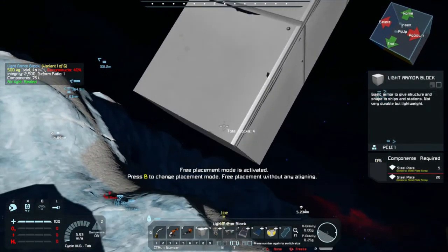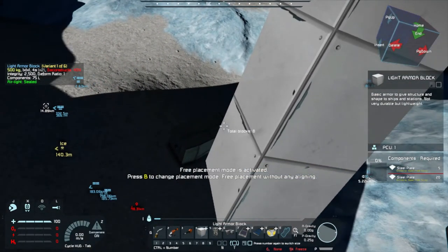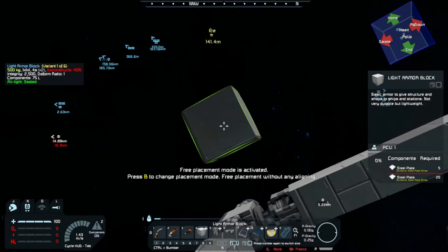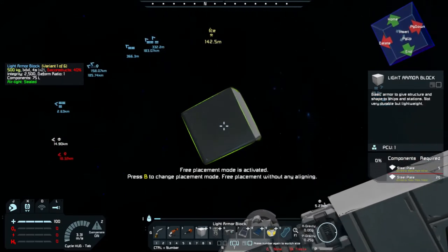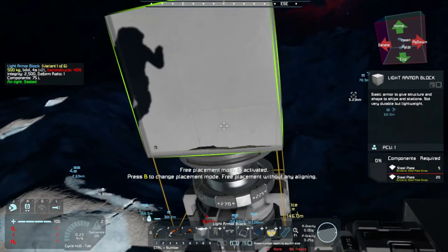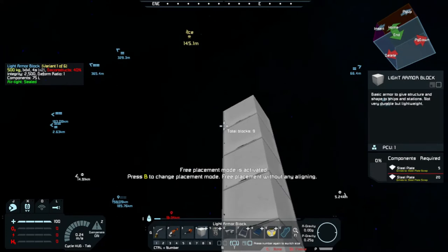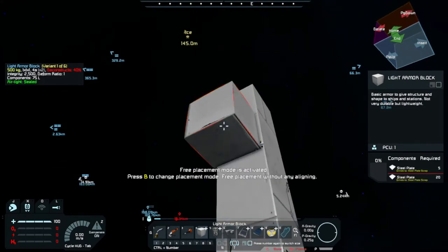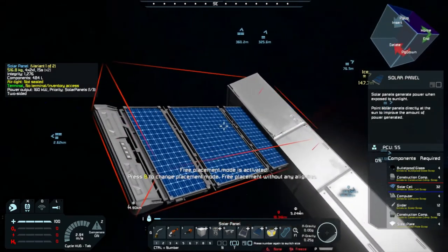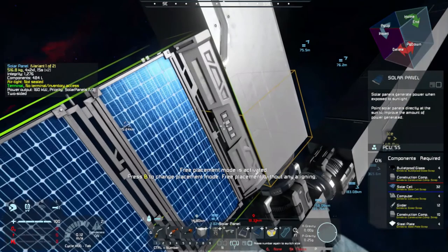Then you build what I call 'sticks' and bring them down here. Looks like we can do eight - and we'll put eight on the other side. That's going to be a lot of solar panels on this little outpost, basically just a recharging outpost. We'll do eight there, and then come back with our solar panels and put those on.